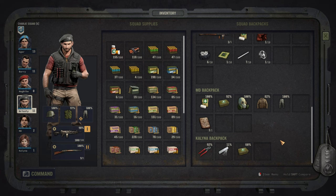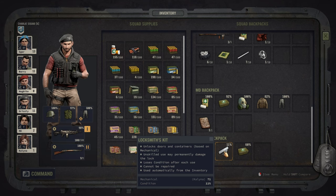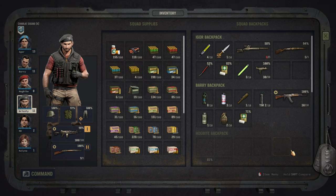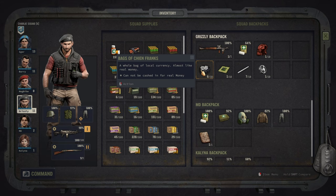Crowbars and lockpicks cannot be repaired and can only be scrapped for one part when completely used up. They become rarer and rarer in the later parts of the game. At the beginning of the game where they are quite frequent, I would urge you to put them into a sector stash and pull them out whenever needed. I wish I knew that before starting.